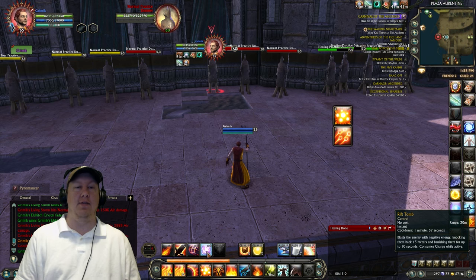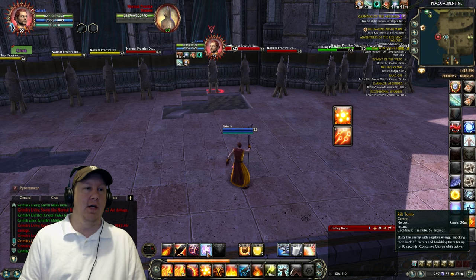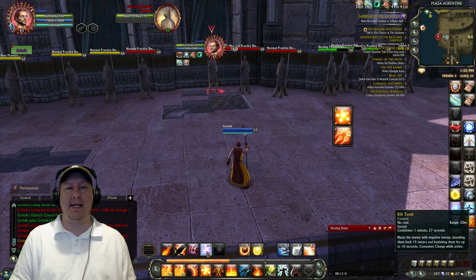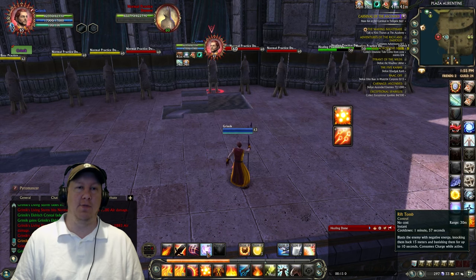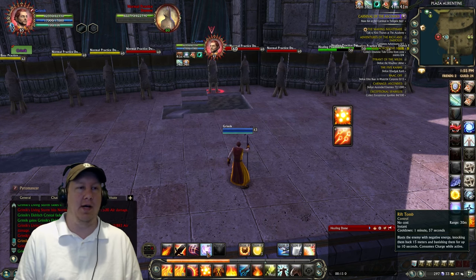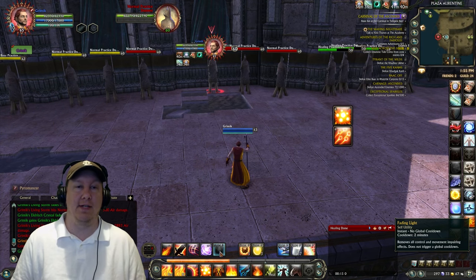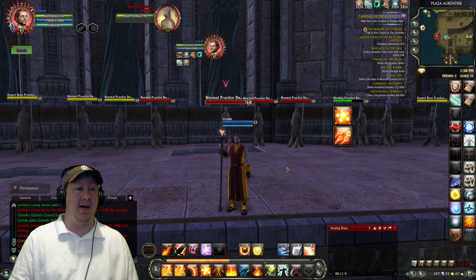Rift Tomb is a huge ability if you have the planar attunement for it, but the downside is the two-minute cooldown. Two-minute cooldowns are insanely long and really limit how often you can rely on it. Fading Light is another planar attunement ability that works like another break free — really good if you have the planar attunement for it.